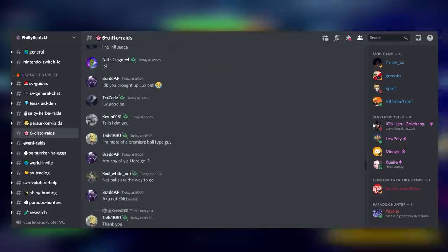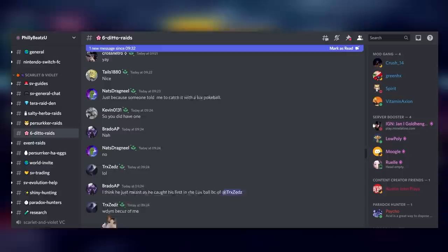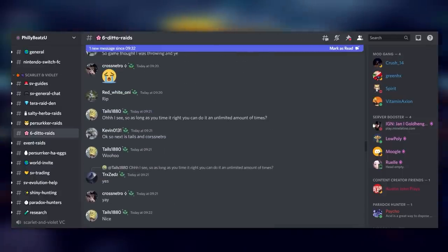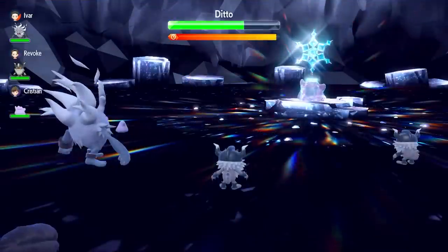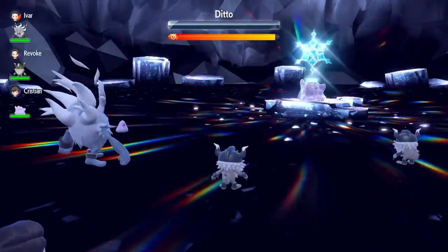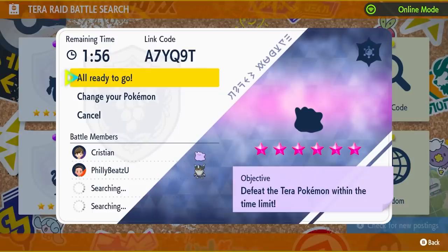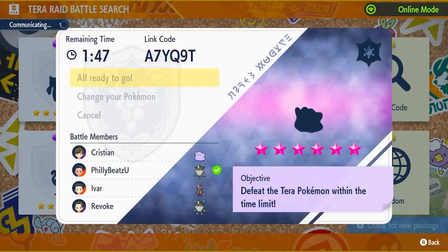If the reported Ditto isn't good enough, the community moves on to the next one. But if the host finds a 6 IV Ditto, they let three players in, those players destroy the boss, and the host — playing a very weak Pokémon — makes sure not to auto-save before the fight. After the fight, the host closes the game, reopens it, and re-invites everyone. It's a bit of a broken loop, but it allows the community to keep farming Dittos.